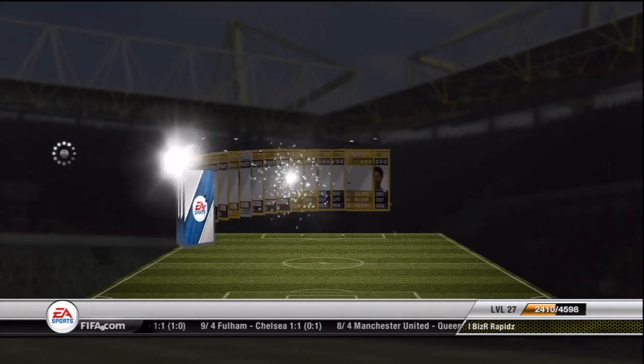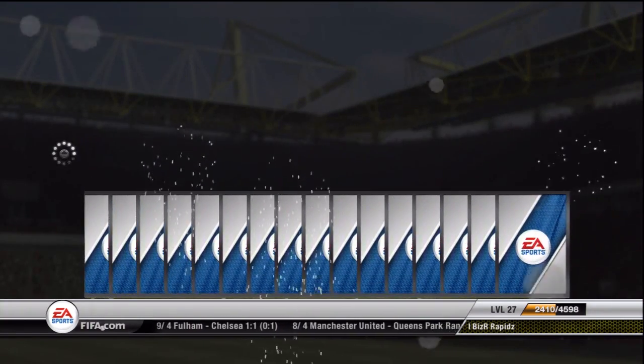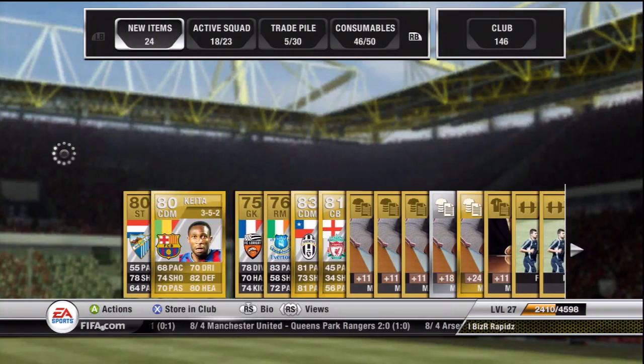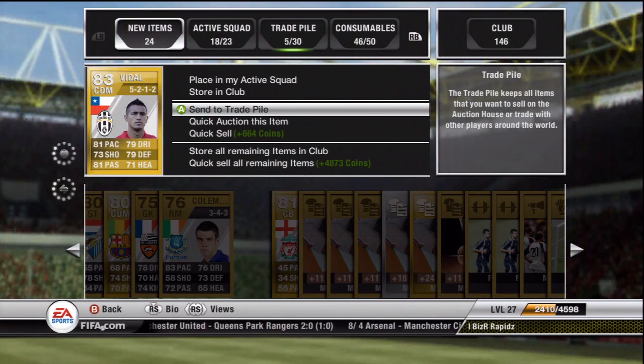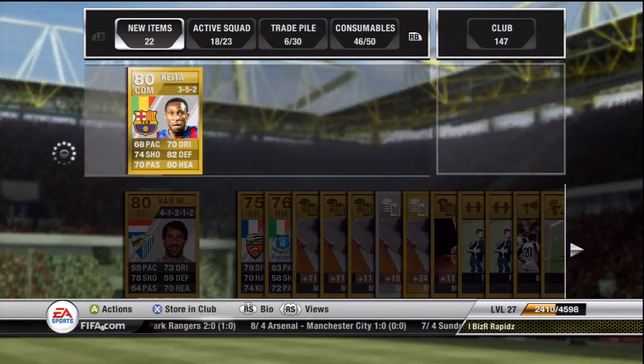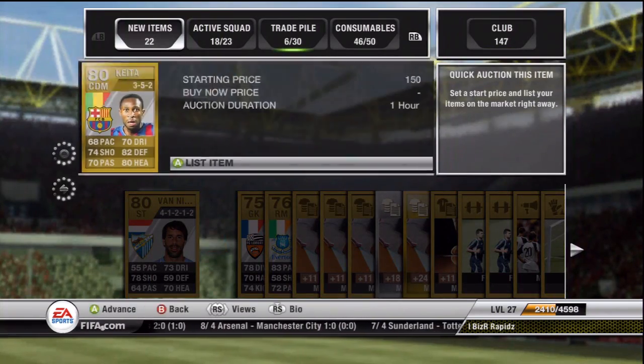So in this pack I got Vidal. I was wondering if it was going to be in form, but it wasn't - it's just a normal one. I also got Jamie Carragher - I misread the centre back.